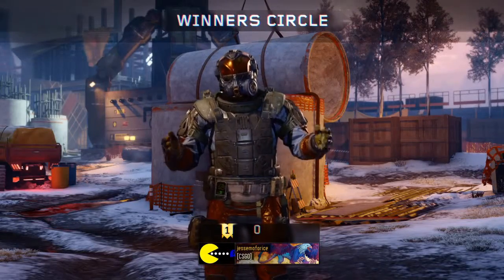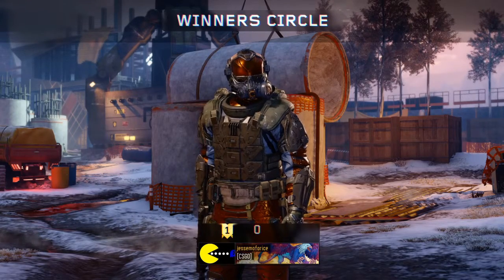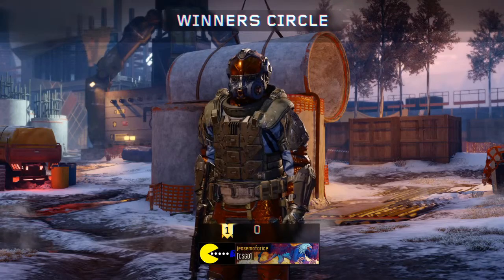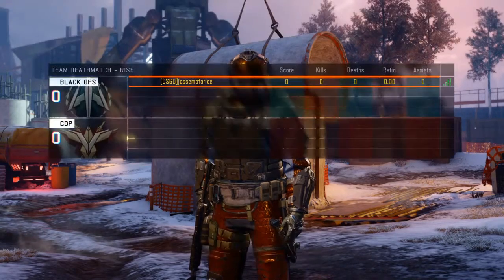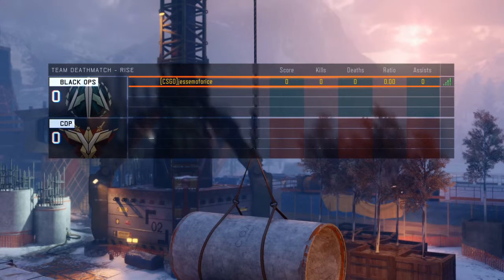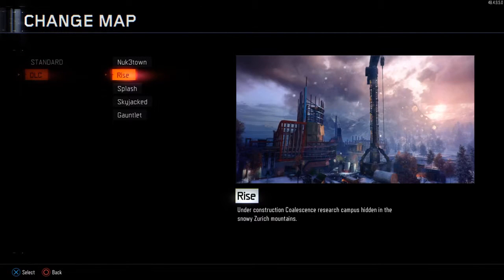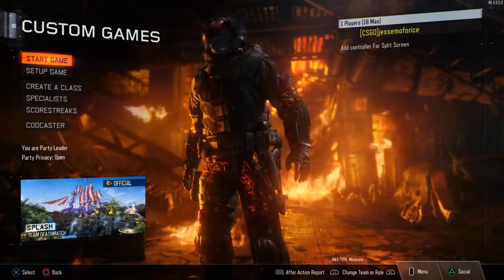The next map is Splash — this is probably my second favorite map of the entire DLC. I've only played it once in real multiplayer and done a few bot matches. I really like the way the action is concentrated and just overall the way it flows. It works well in Black Ops 3. This one is just a really random, crazy map. It may be the only map in this game that's directly set in the United States, which is something interesting.